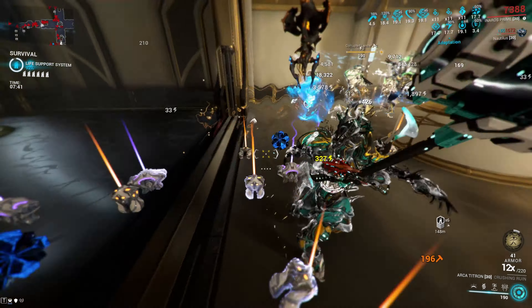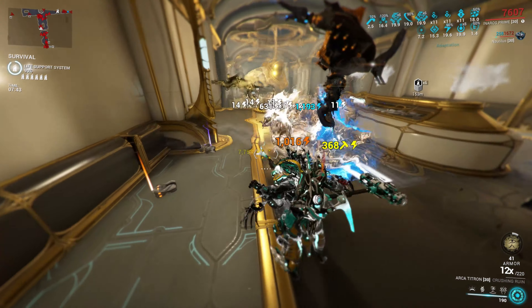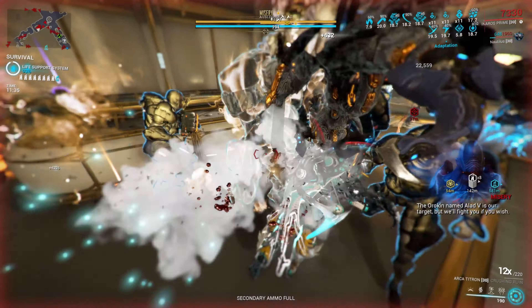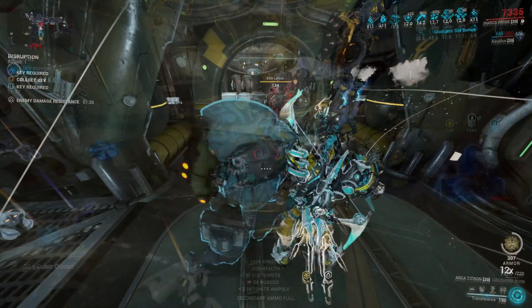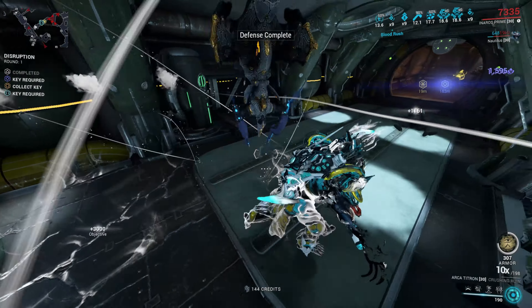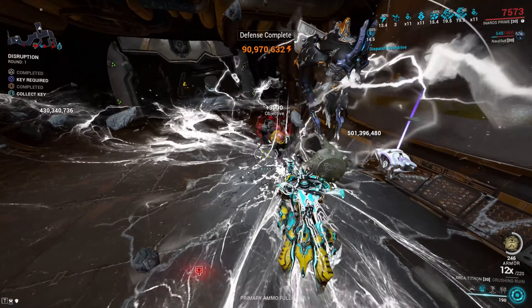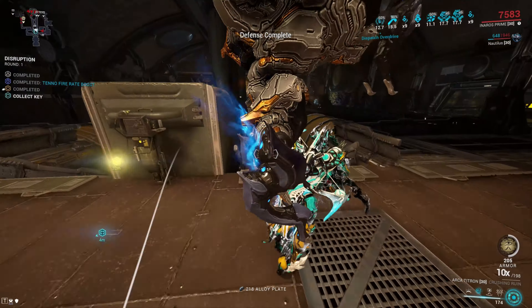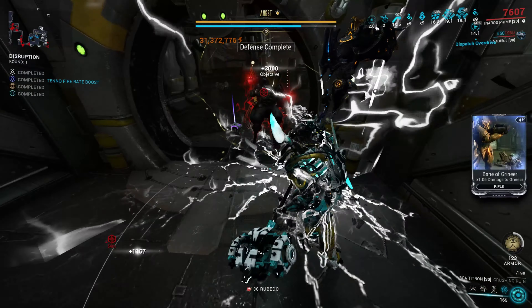We will be employing the Nautilus Sentinel to group enemies to squash them faster. We can also one-shot most enemies that can be one-shot, like this acolyte right here. We're even able to one-shot disruption targets, despite their significant armor and damage reduction. When paired with Armor Strip, it can effortlessly one-shot level cap enemies with ease.